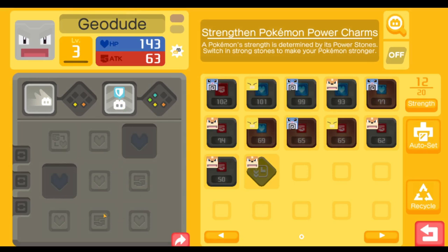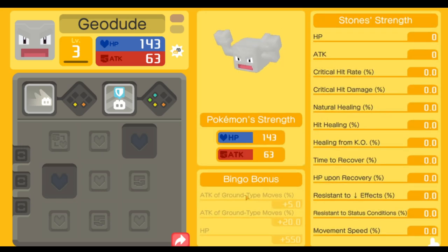For stones, you're going to want probably six health and three attack. I've got one, two, three attack stones here, and then six health — so this is a pretty good Geodude besides not having two moves. With three attack and six health, you're going to have a lot of health because Golem is already super tanky. You'll basically live forever with Harden and your crazy HP stat, but you'll also do decent damage with your basic attacks because of your three damage stones.